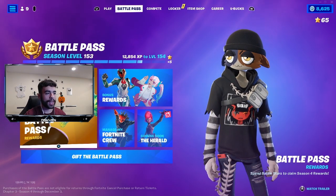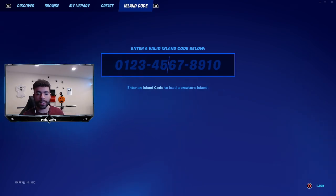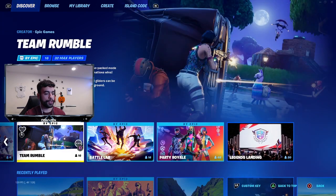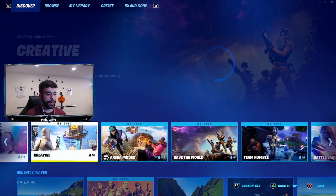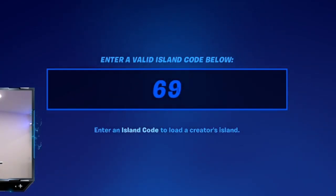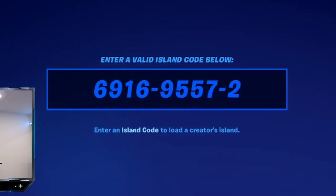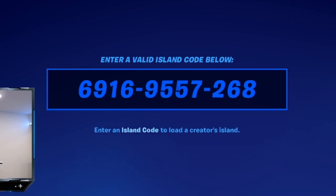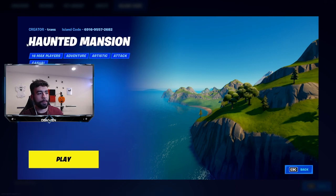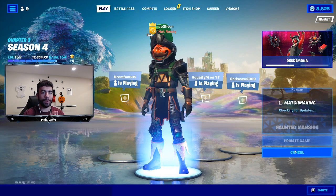Alright, let's get it. First thing we gotta do is load up into the match via the island code. The code is 6916-9557-2682. Right here is the code and as you guys can see, it says Haunted Mansion - that's exactly what you want to see. Click on play, play again, and now load up into the match.